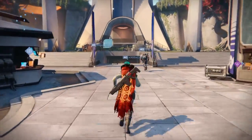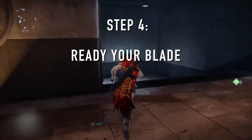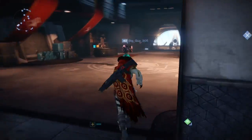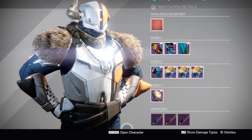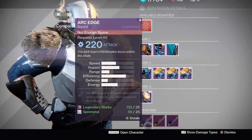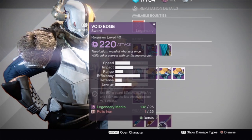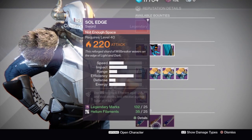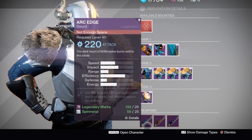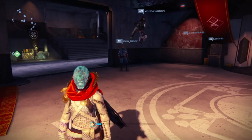Once you've collected all 25 Hadium Flakes, go ahead and return back to Eris Morn, turn in that quest, and then it's going to take you over to Lord Shaxx. That's going to actually complete the quest to get the legendary sword, which is the first part of getting your exotic sword. As you can see here, you'll have Void Edge, Arc Edge, and Soul Edge available — you can choose one of them. Which one you choose will determine which exotic quest you attempt: if you want the Raze-Lighter, choose Soul Edge; if you want the Dark-Drinker, choose Void Edge; and if you want the Bolt-Caster, choose Arc Edge.